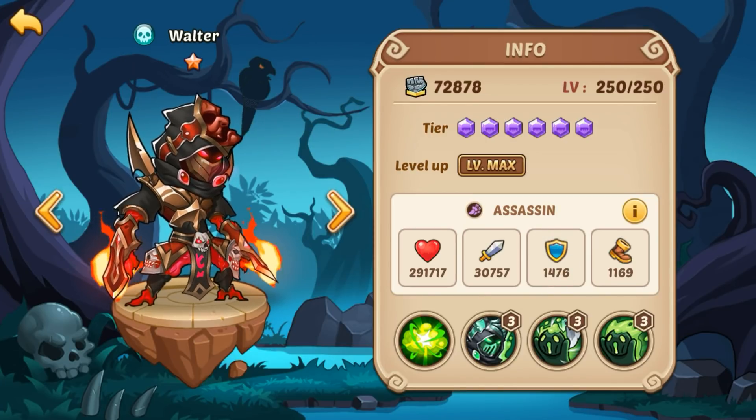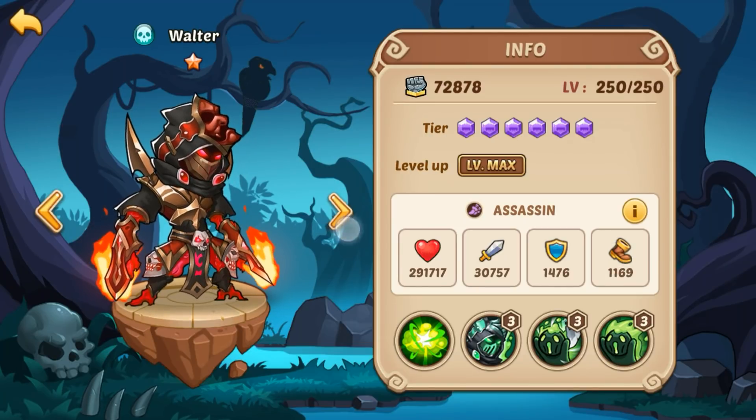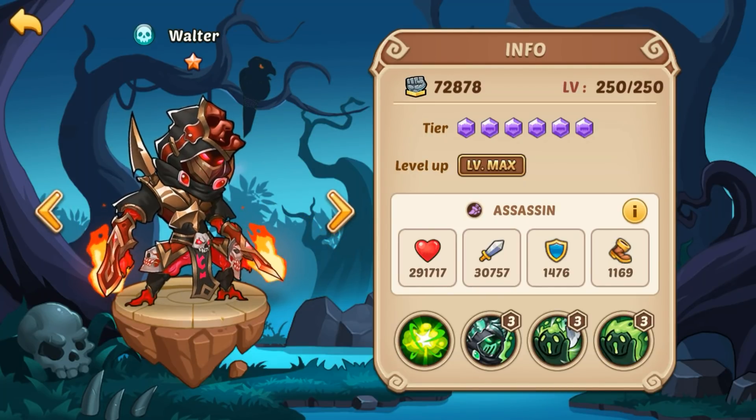The armor's not really super important — 1,476 — and they both have the same armor stat, by the way. And 1,169 speed. Bloodblade does have a little higher speed stat, 3 points higher, but like I said, not important.